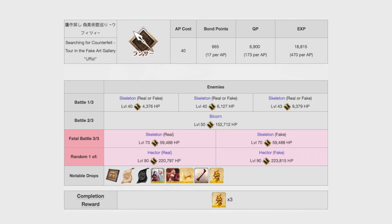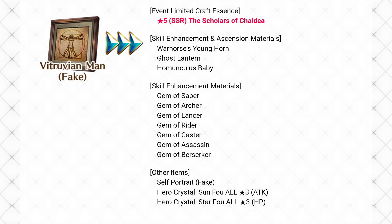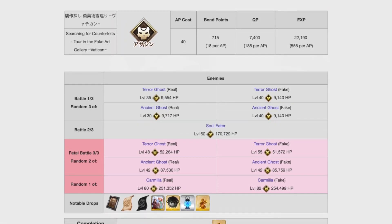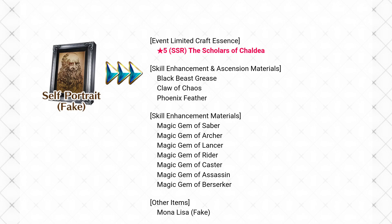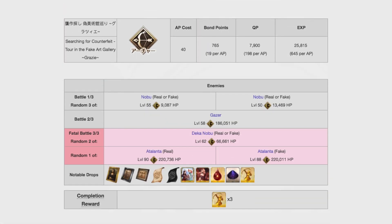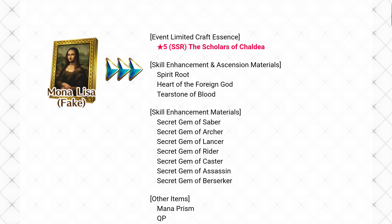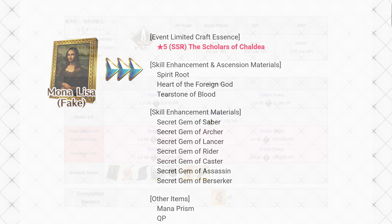At recommended level 65, you'll face lancers in the quest that works best for farming copies of the counterfeit Vitruvian Man. At recommended level 70, you'll face assassins in the quest that works best for farming copies of the counterfeit self-portrait. At recommended level 75, you'll face archers in a quest that drops a variety of things — it's probably not the most efficient for farming any one thing in particular, but if your best servants are lancers, you can collect a good mix of things here. At recommended level 80, you'll face sabers in the quest that works best for collecting copies of the counterfeit Mona Lisa.